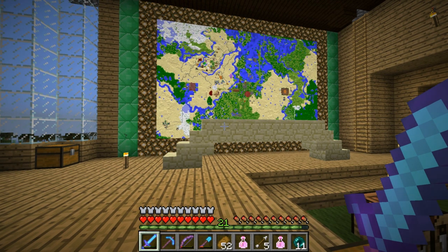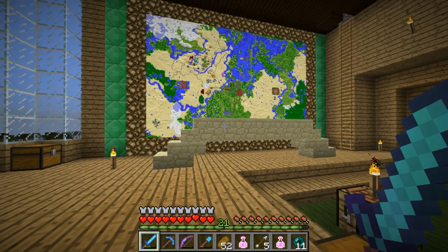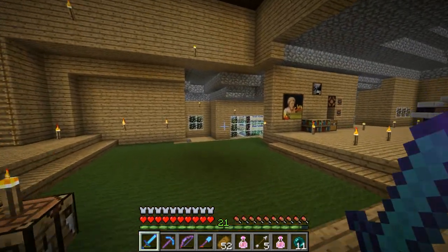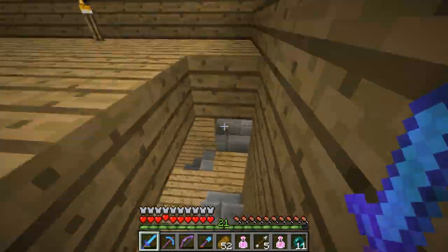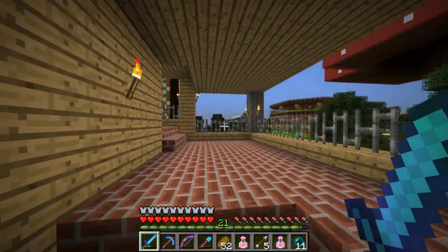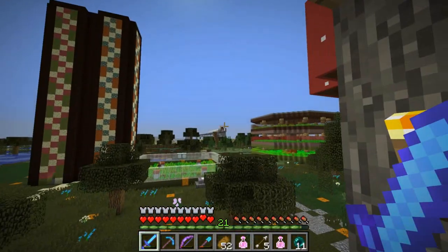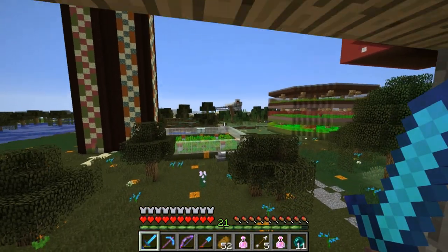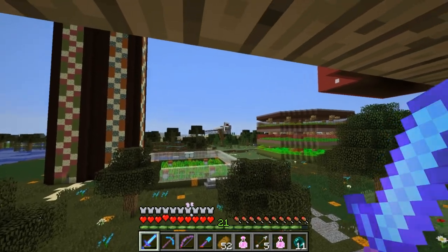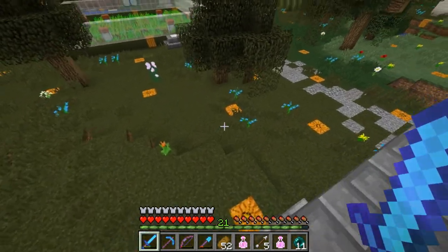Howdy everybody, Cub here, welcome to episode 207 of the let's play. Today guys we've got to do some big time resource gathering. Let me show you what we're going to do and what we need to gather. First of all, the monorail — we will need some quartz, a heck of a lot of quartz, to beautify that.